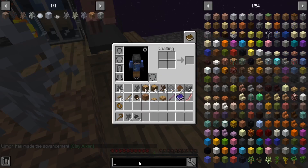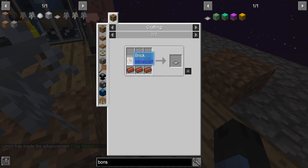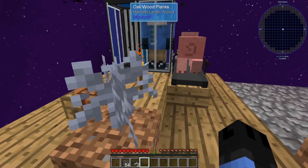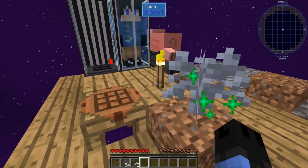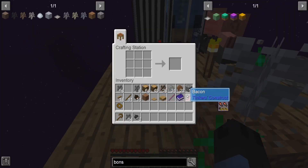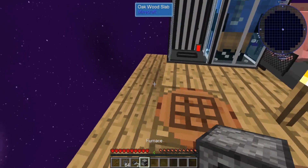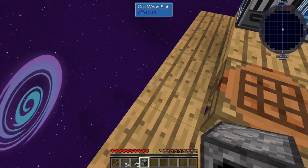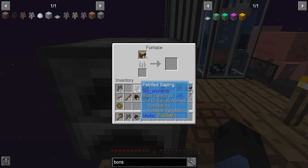We have Tinkers. Get yourself some sticks — in the meantime, let's make a furnace. Let's throw this in — yeah, sure. And I have way too many saplings, so two should be one.